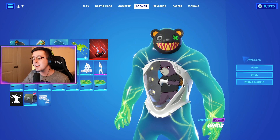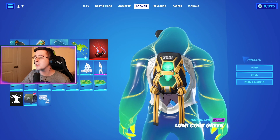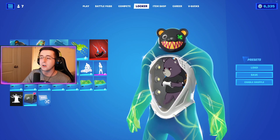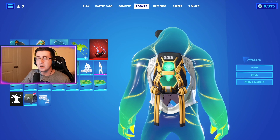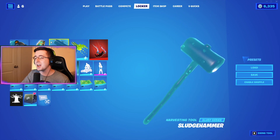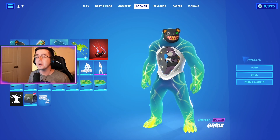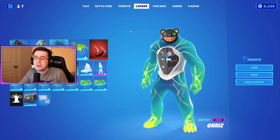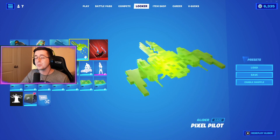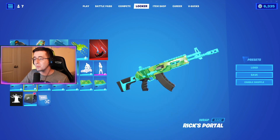For our fifth and final combo we have the default edit style for the Grizz skin. The back bling is the Lumi Core Green, which matches the green, black, and yellow of the skin — bringing out the colors seen on the bear's face and shirt. For the pickaxe, a no-brainer: the Sledgehammer. For the glider, since the skin looks like it's playing video games, the Pixel Pilot with the green edit style is a great match. The wrap is Rick's Portal.